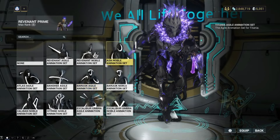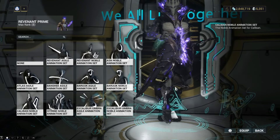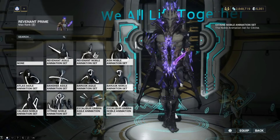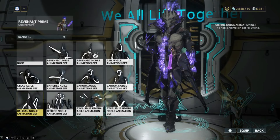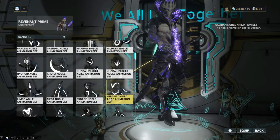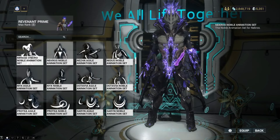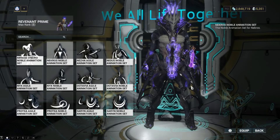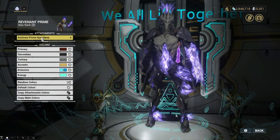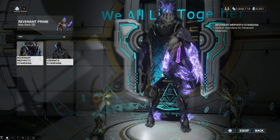There's a Caliban floaty animation that could also suit it. The Citrine animation looks a little regal if you're into that. There might be another floaty option in here — we do have a couple of floaty frame animations. If the prime accessories don't quite do it for you, you do have the option of the deluxe Mephisto Syandana for Revenant. It does cover up the helmet a bit, but overall I think that looks pretty cool.